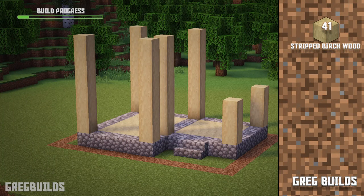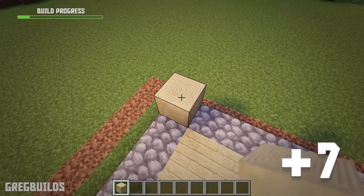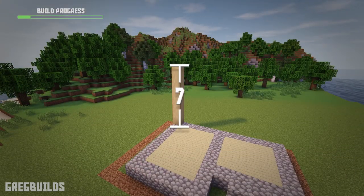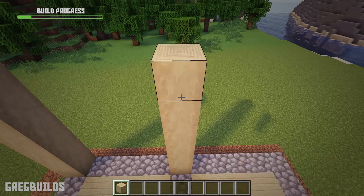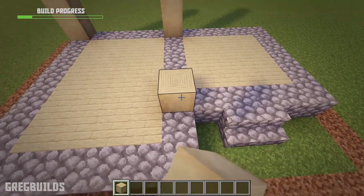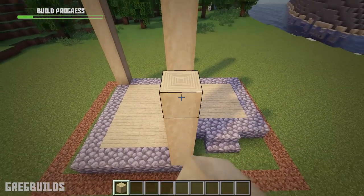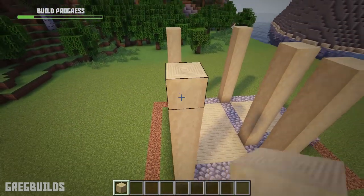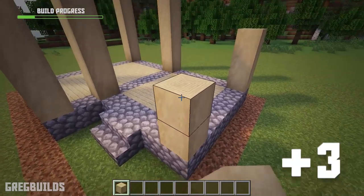Step 2. Next let's work on the birch columns. For this we'll need 41 stripped birch planks. At each corner let's make a column of stripped birch planks, making each column a total of 7 blocks tall. Then we add another 7-tall column at the intersection and one more at the corner. Next we can add columns that are only 3 blocks tall on the side entrance area, with a 3-tall column in front as well.